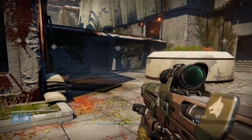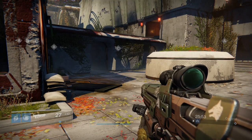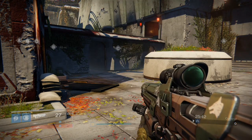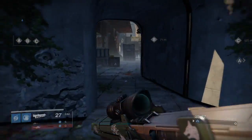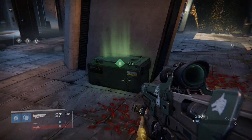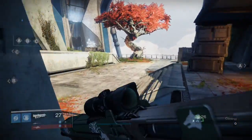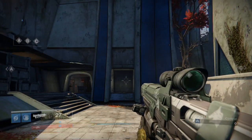Well, here we are — and isn't it peaceful? No guardians running around shooting. All you can hear is the birds tweeting. So this is what's known as A-spawn, and you can see on your heads-up display the B, C, and A flag points with helpful meter markers. I've been here for a few minutes already, so the first special ammo weapon box has spawned. Right, let's get ourselves out to an open area.